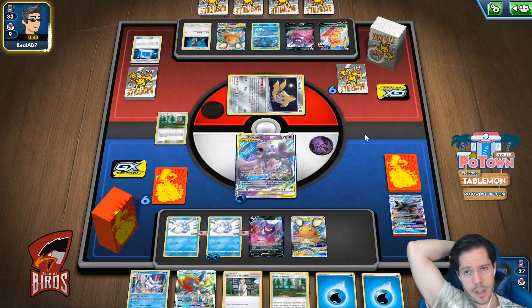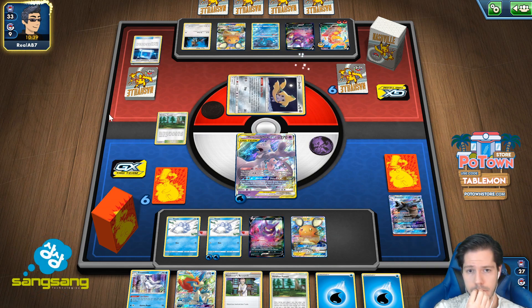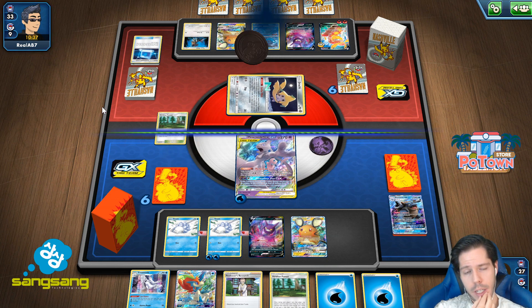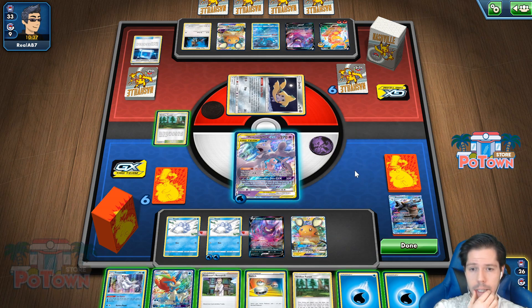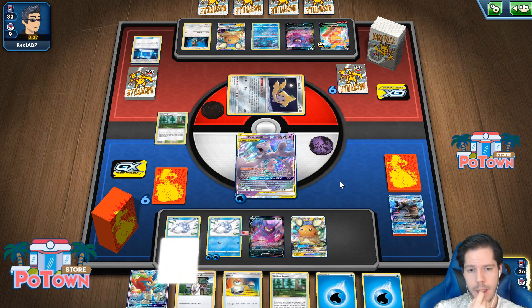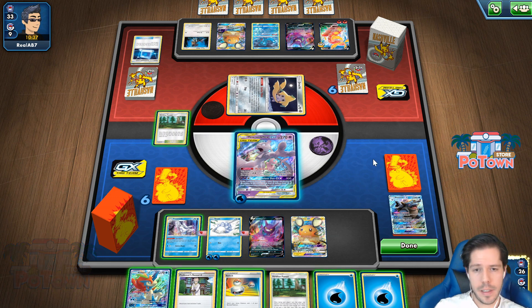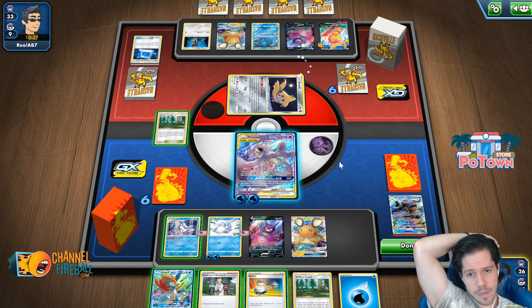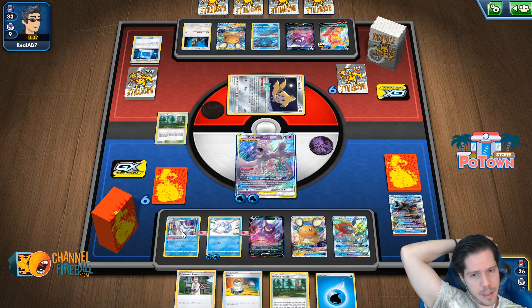They haven't played a single Welder yet. Maybe a Piplup Blastoise is actually good. And they just passed. My Mewtwo isn't threatened, so I think I should just bench the Keldeo.